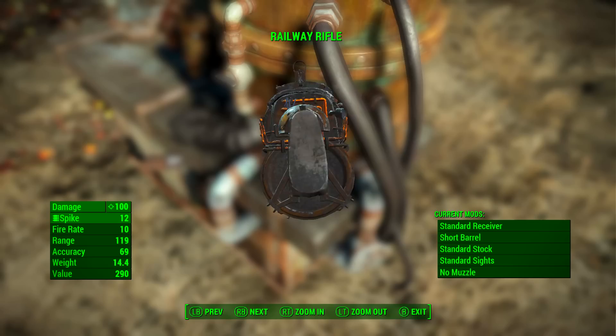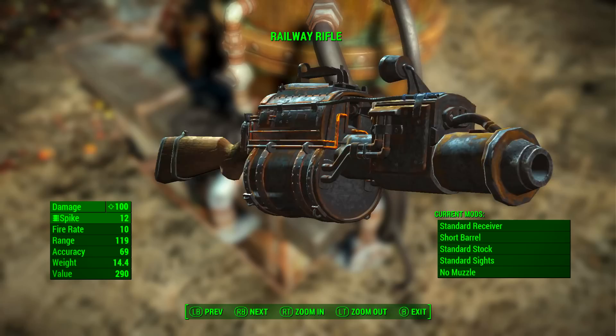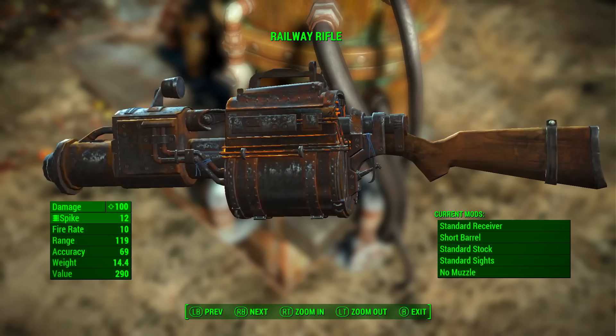Railway rifles should always come with absolutely no modifications applied to them. With absolutely no mods applied, the railway rifle has a base ballistic damage of 100, it uses the railway spike as ammunition, it has a fire rate of 10, its range is 119, its accuracy is 69, its weight is 14.4, and its value is 290 caps.